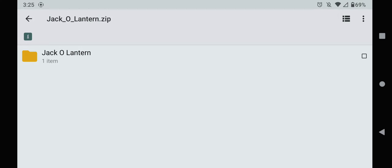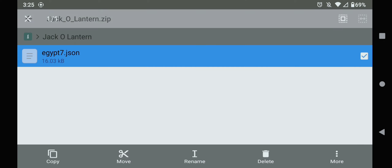You're going to click on that, click on this file, Jack-o'-Lantern, and you'll find this file, e-tip 7. You're going to copy it.